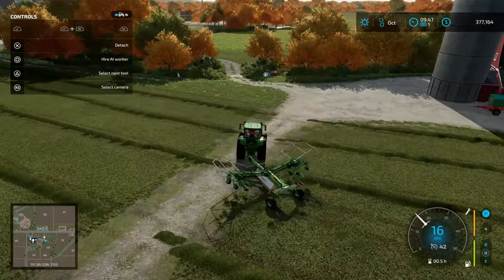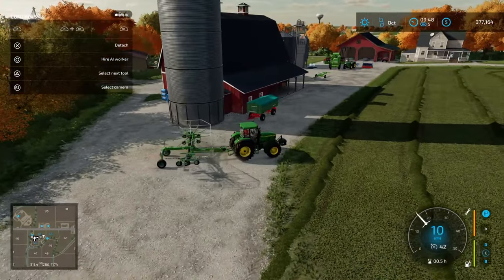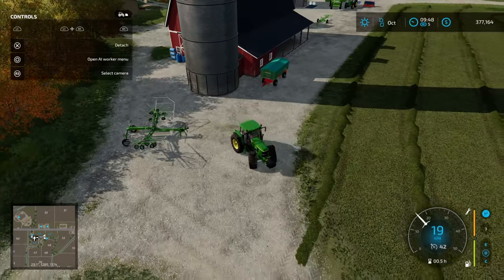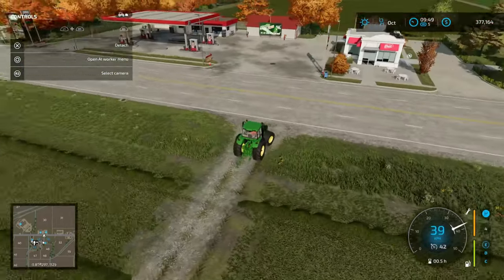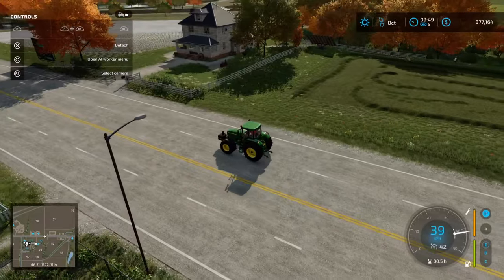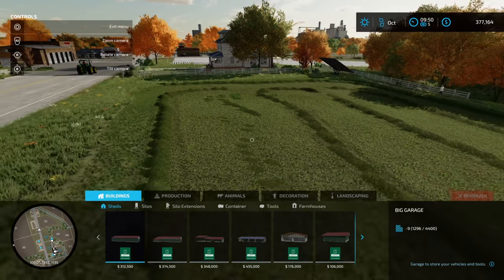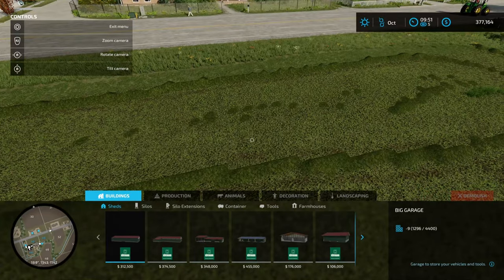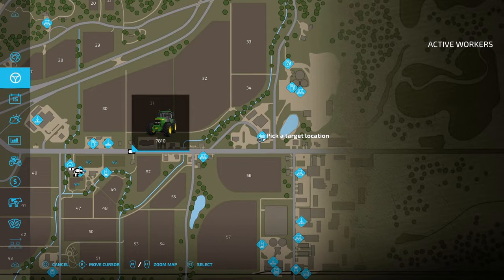That's one example of how you can windrow. You can also do this by means of a worker — start them in the corner of the field and they'll do nice straight runs. The way I've done it is a headland row around the outside then up and down rows in the middle to merge as much material as possible. There'll be some material we didn't windrow — we can still pick that up with the baler, and when this regrows we'll basically get a double cut of grass.